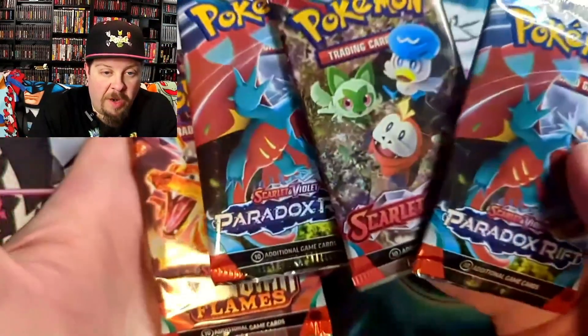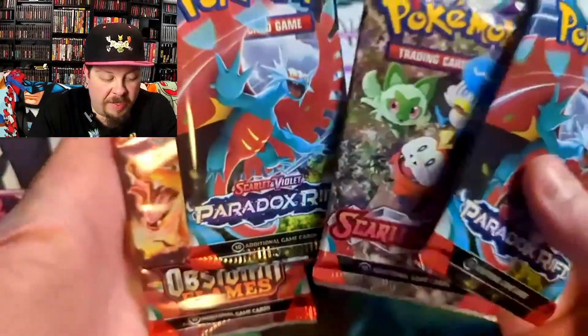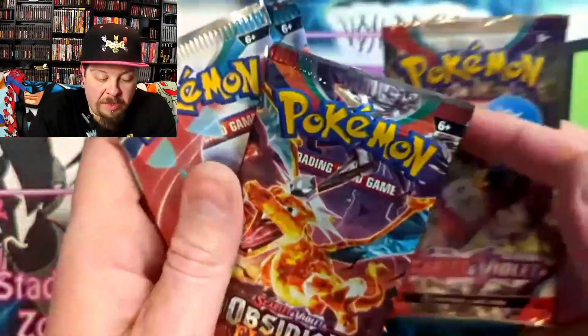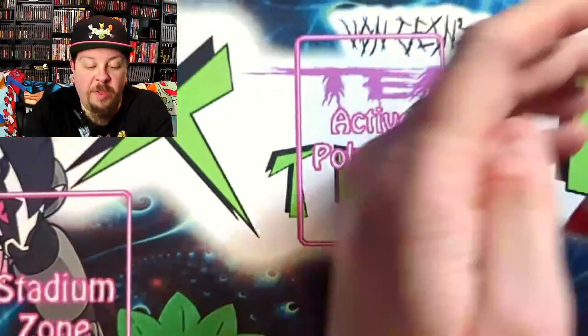So we got two Paradox Rift, a Scarlet and Violet Base Set, and Obsidian Flame. I guess we'll save the Obsidian Flame for last.